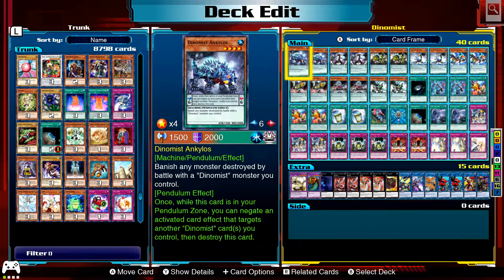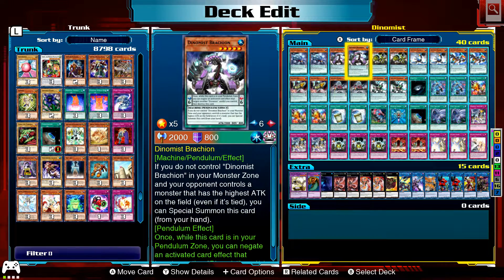Starting with Ankylos: banish any monster destroyed by battle with a Dynamist monster you control. Its Pendulum effect — once while this card is in your Pendulum Zone — negates an activated card if it targets another Dynamist card or more, then destroys itself.